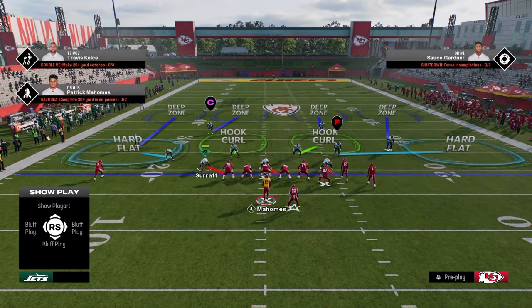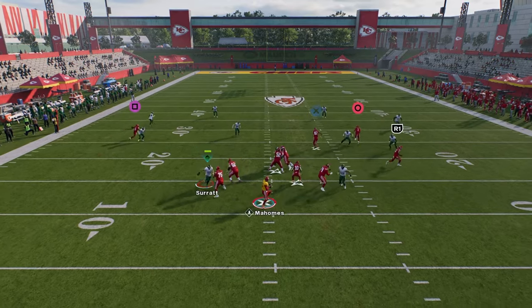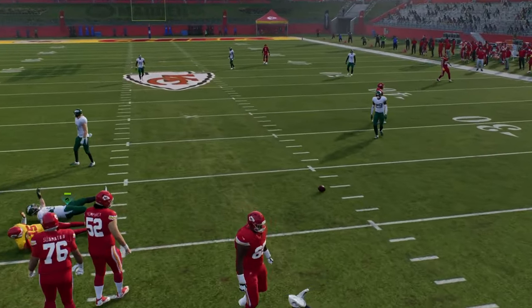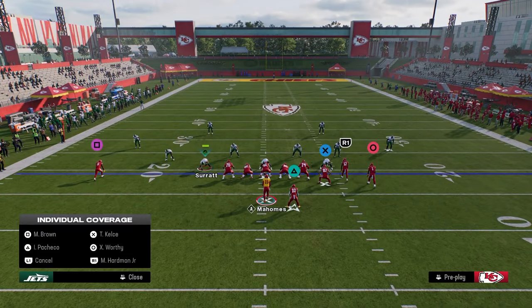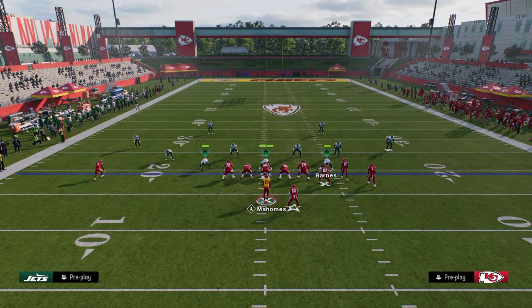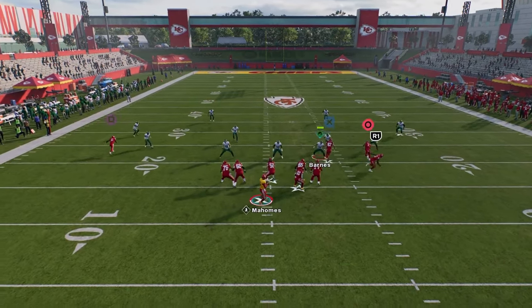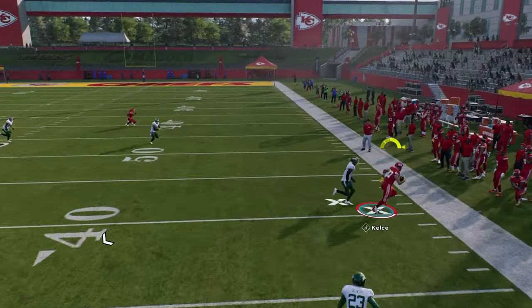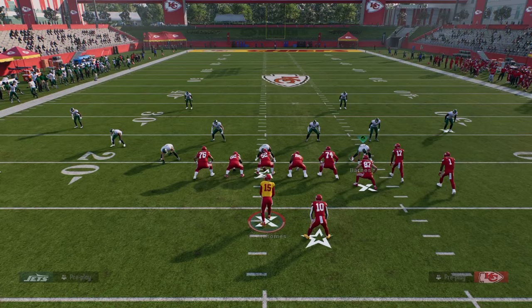A lot of times what's going to happen is they're going to hard flat. When they hard flat, this tight end corner gets into a really unique position against the defense where they're not going to be able to defend it. We throw this route to Kelsey and we have this kind of high-low read on the right.